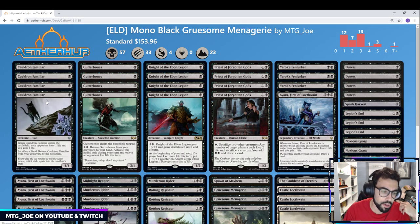We have Cauldron Familiar — this little cat is a 1-mana 1/1. The first part of its text is what matters in our deck: it enters the battlefield, drains the opponent for 1, and we gain a life. We don't play with food tokens in this particular build, so the second ability doesn't matter as much.